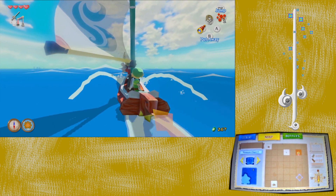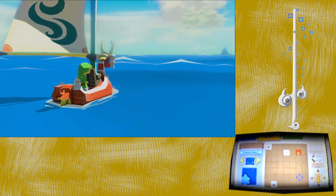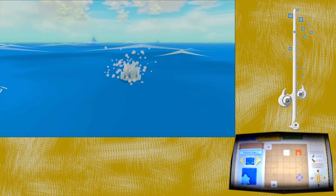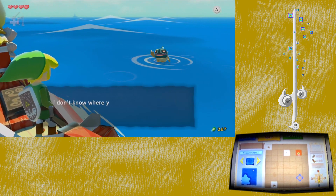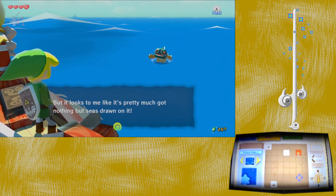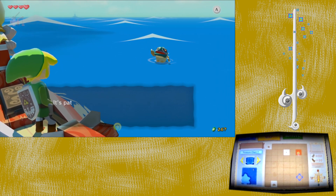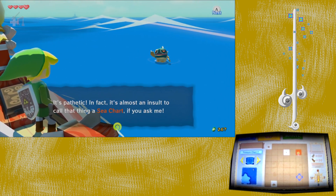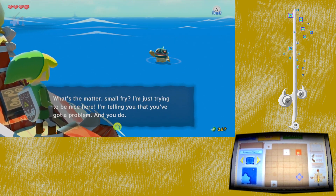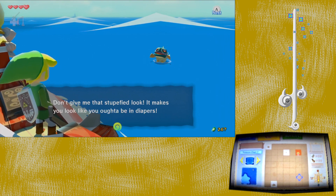Finally done with Dragon Roost Island, even though it's got kick-ass music. A map fish appears right away: 'Hey small fry! It looks like your sea chart has got nothing but seas drawn on it — it's just parchment paper really.' He's going to teach us something about the sea chart.